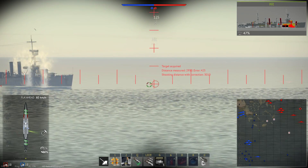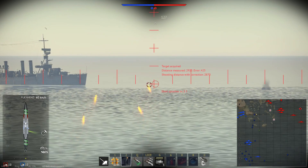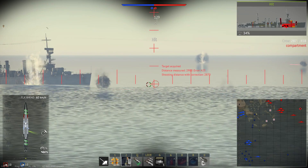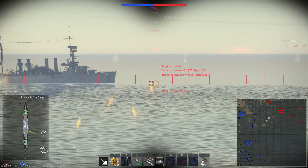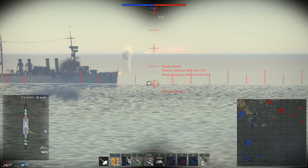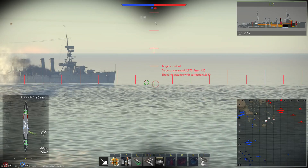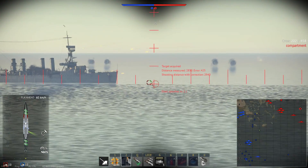For the rear magazine, the armor is similarly strong but not really angled. The bulkheads are the same 76 millimeters and the deck armor is 51 millimeters, but it is raised way above the waterline. So the front magazine is pretty well protected; the rear magazine, not so much.